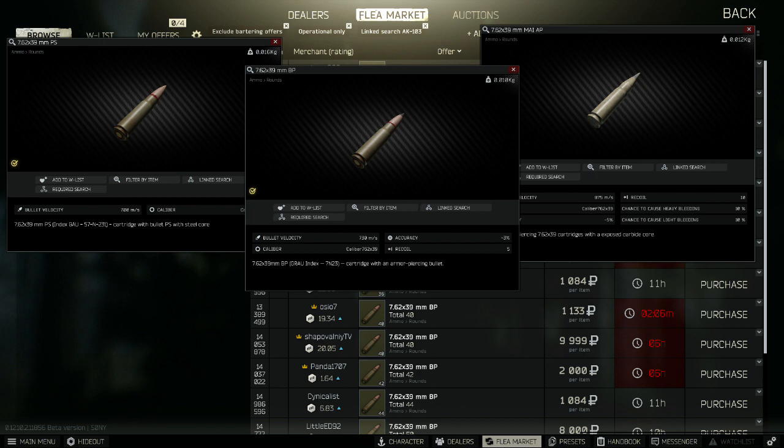There are three ammo types I would suggest for the AK-103. The 7.62x39 PS rounds are the budget choice. They're cheap, they're available from level 1 traders, and they pack a reasonable punch.